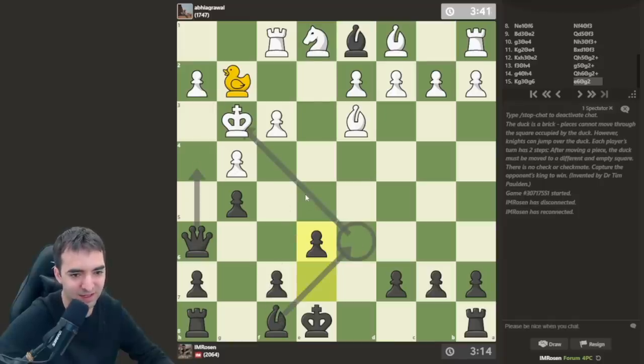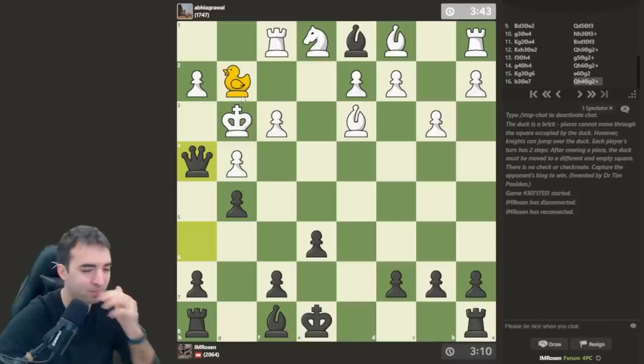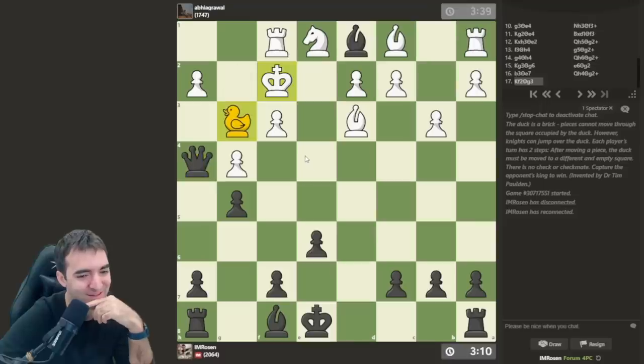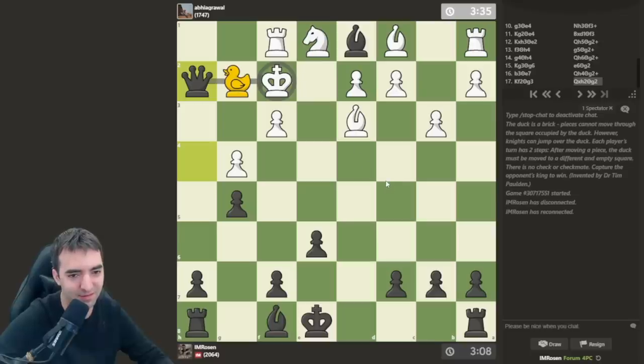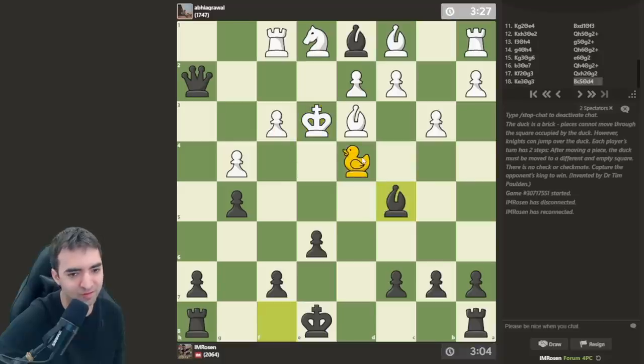Okay, the plan is to attack. I should have played queen h4 — but the duck was on the h-file. This is duck mate: queen h4, duck g2. Actually no, it's not duck mate — white can escape. It's really close to duck mate though. King here, okay let's play this and then duck g2 — I'm still targeting the king. The king will have to move here. It's a very powerful concept in duck chess to put the duck on a square where you know the opponent will have to move it away from that square.